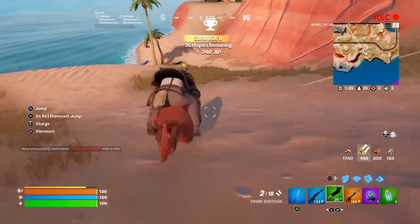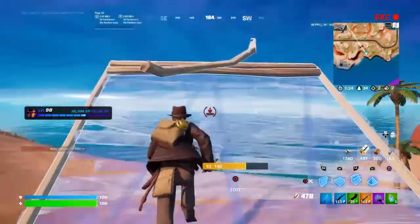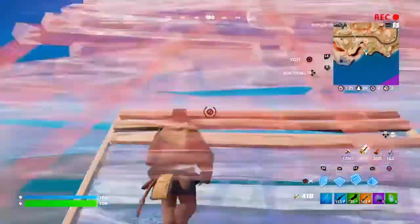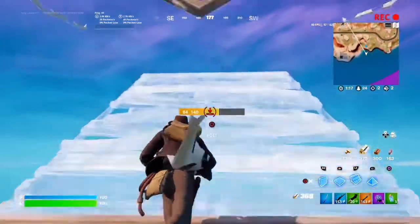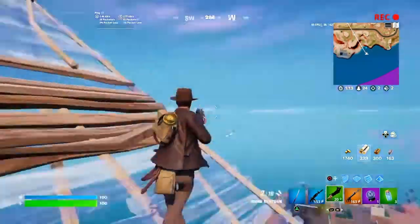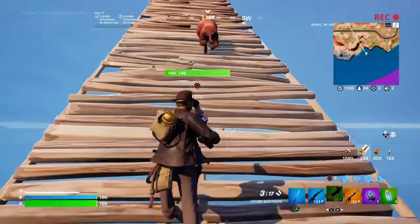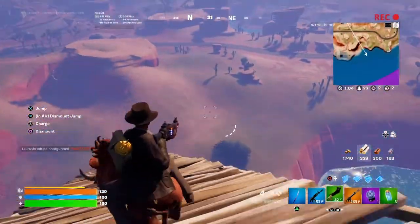So I'm doing this in a solo build mode match. I'm building a ramp up towards the water so that if I can pull this off I'll survive and won't take fall damage. I figured you could do this off of a cliff, but I figured my chances are better if I build a ramp and do it. So that's what I'm attempting here.